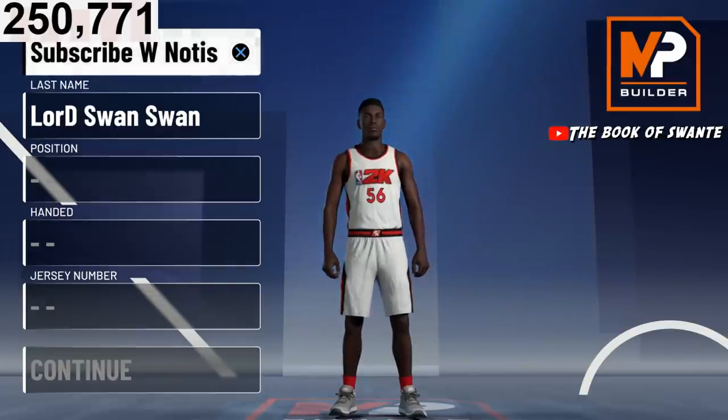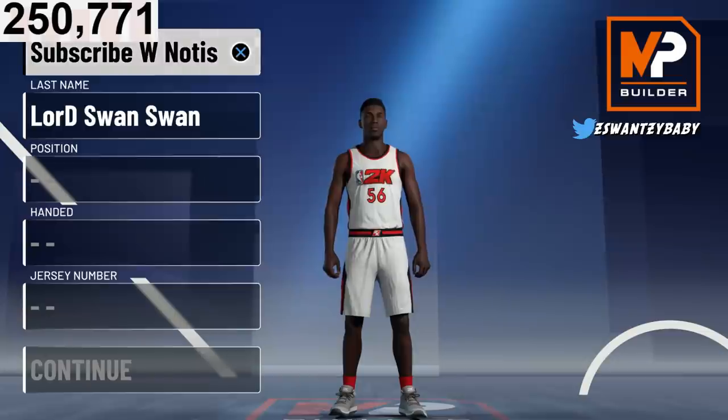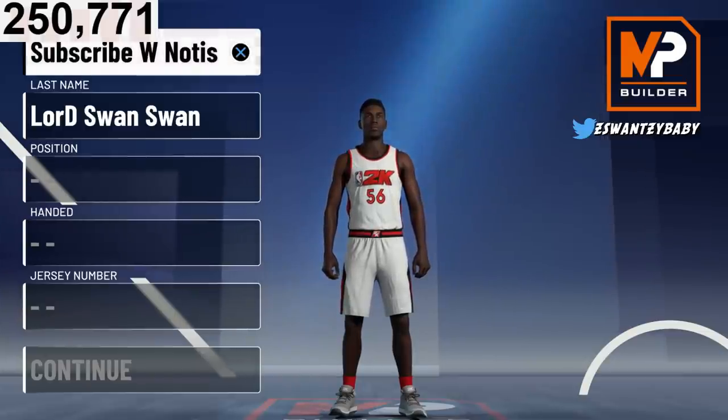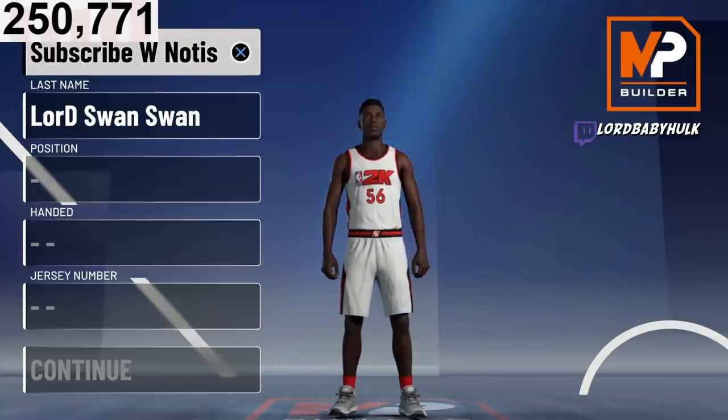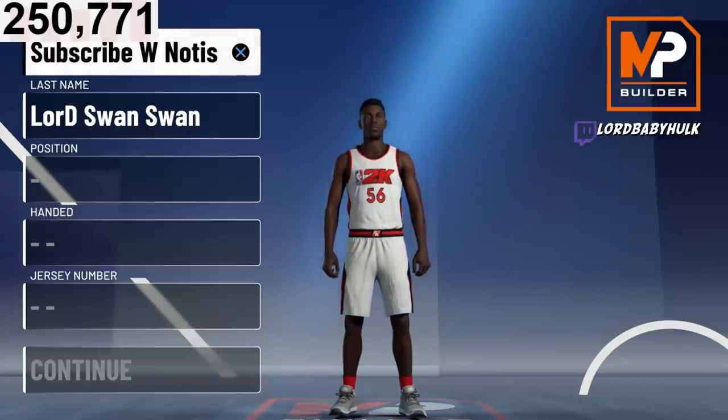The first build is for 2v2s. You can use it on the 3s, Pro-Am, all that. But this is for 2v2 to dominate. You're going to have 99 speed and you're just going to be a god. Max wingspan, 99 speed, max wingspan.